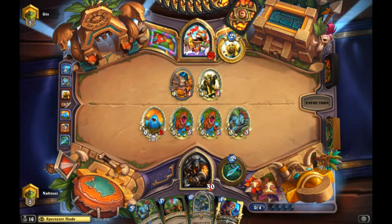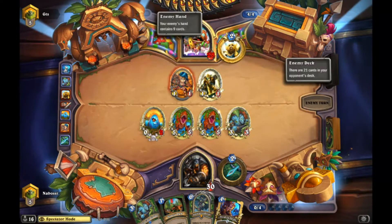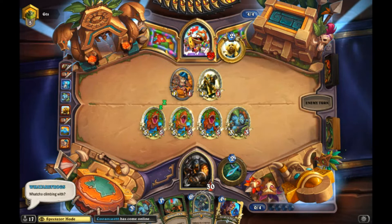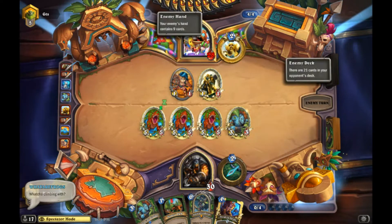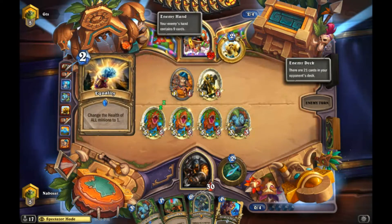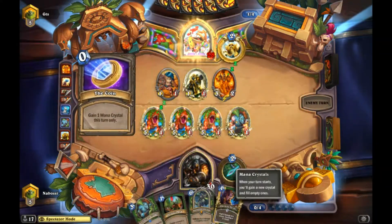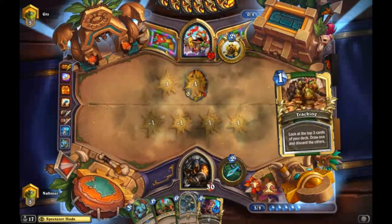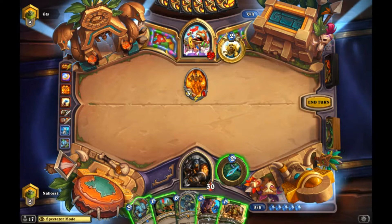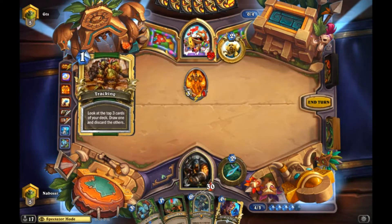That's a big turn four - he almost has to do something about it. He could set up Equality Coin Consecrate next turn, or he might have Pyro Equality. It's okay - it feels bad because we put a lot into that but that was really only two cards. He used a lot of resources to get rid of it. Getting rid of an Equality Pyro clear is really big for us because he's most likely a late game Paladin. Now he doesn't have that later when we have Zombeasts.